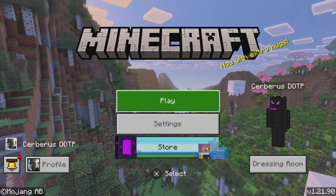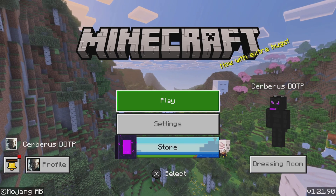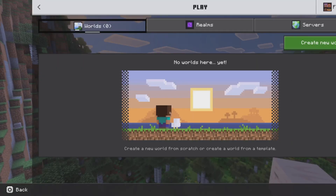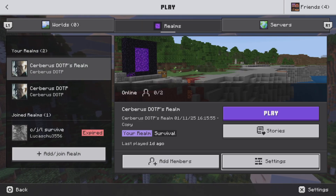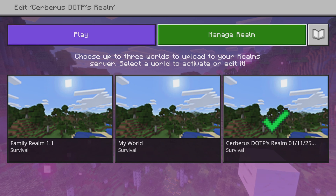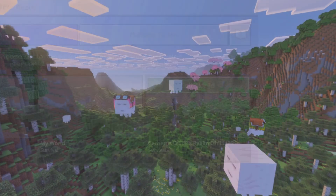Hi everybody. If you have any trouble getting Vibrant Visuals to work on your realm, please just try and follow these instructions. After a little bit of research, I found out that if you have any texture packs edited or added to your realm, you need to take these off. All add-ons work, but texture packs don't.